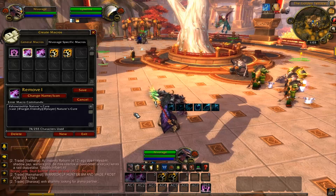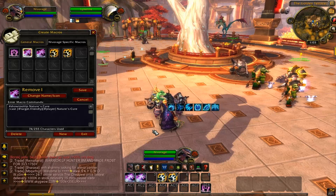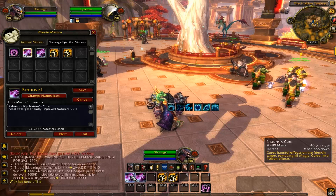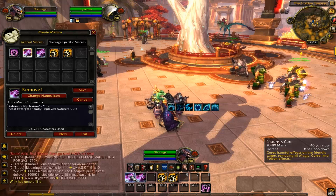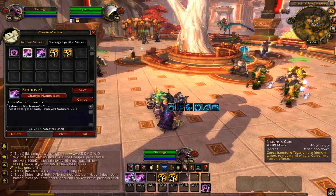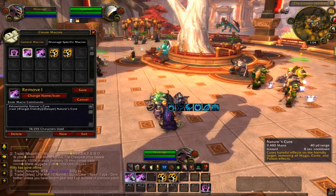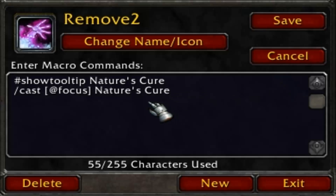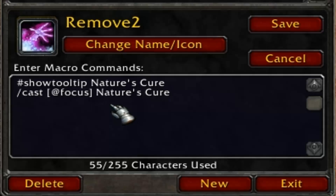So, remove one is for the actual target, and remove two is for the actual set focus target. Remove one, as you can see, I'm showing the tooltip for Nature's Cure, which is what you can see on the right-hand side of the screen. You can use that for any of your abilities that you're using in the macro itself — it's very effective so you know what each macro does in case you forgot. I don't actually name my macros normally; this is just for the video. So I've got slash target, and then in braces I've got at target friendly, because it's going to be a heal or a dispel — it's not going to be anything more than that, so it's at a player, not at an NPC. Nature's Cure is then the name of the ability, so you've just got to keep it blocked up and it's really easy to follow.